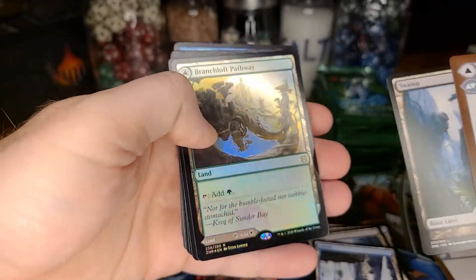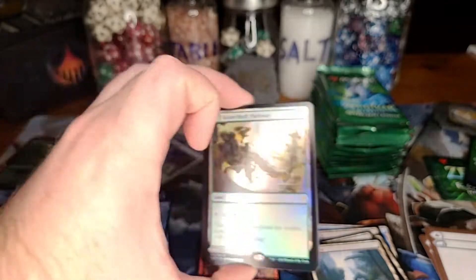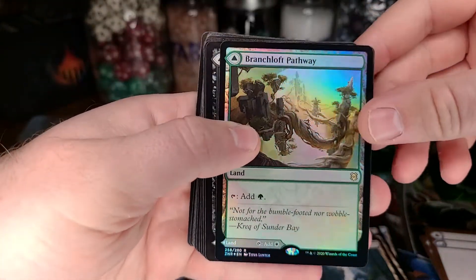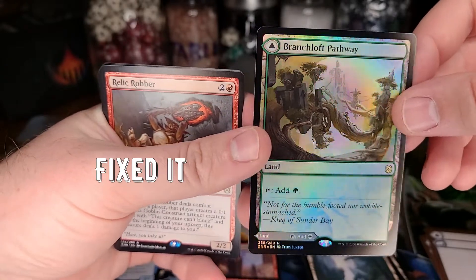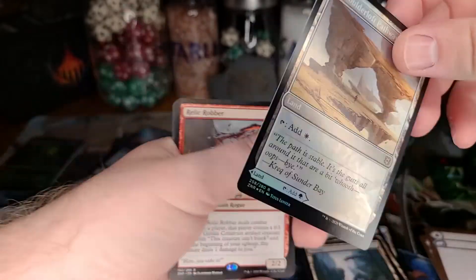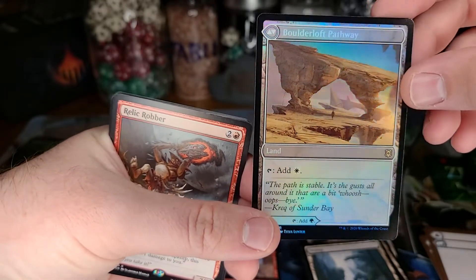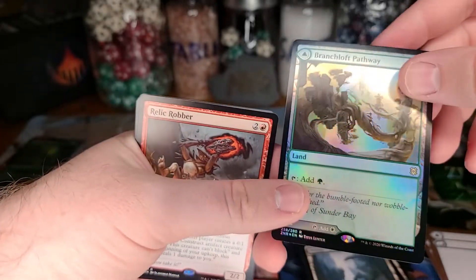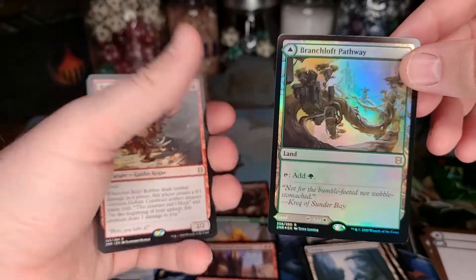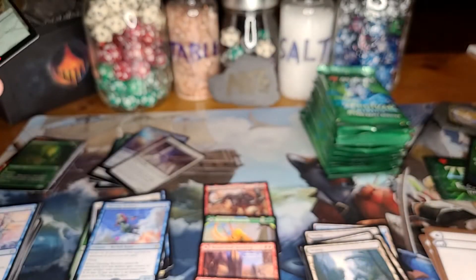Hey, there we go — I'll take that! I changed the lighting so it's a little bit brighter, but it does create more glare on foils which is unfortunate — six of one, half dozen of another. Very excited to open a foil pathway — that's really cool. I wish it was the blue-black, blue-red, or blue-green one, but hey, I'll take a foil pathway any day. That's two foil rares for the box.